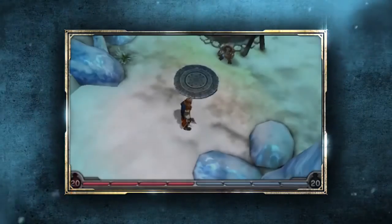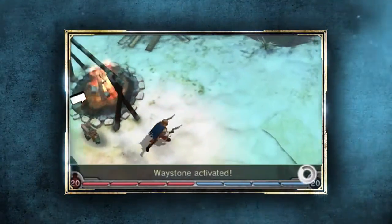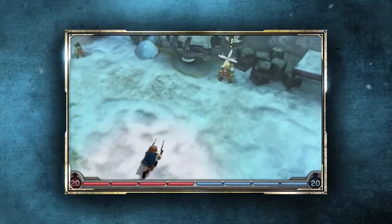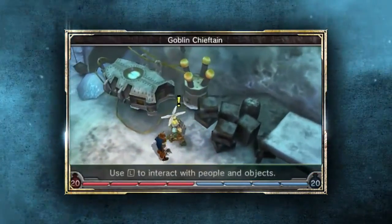Here I am as a gunslinger in the frost reaches in the second half of the game. At this point, the goblins have some information that I really need, but before they'll help me, the goblin chieftain is requiring me to help them with a few of their experiments.